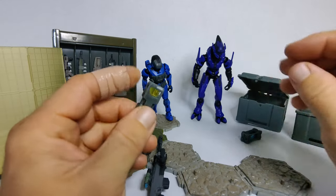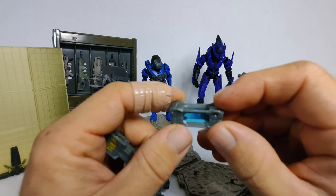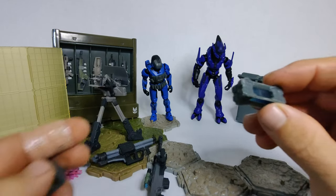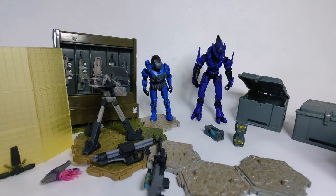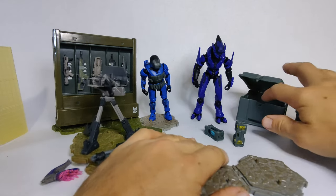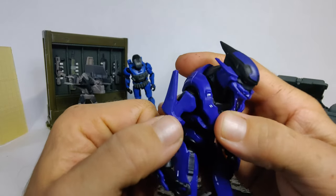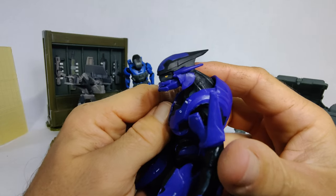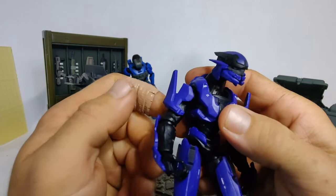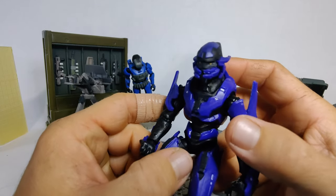Look at these nice clear plastic inside. Kind of brushing some of these guys out of the way. You get this Elite Mercenary. He is very similar to the regular Elite release — different color, different armor. He looks much thicker in the package, but he's not really that much.